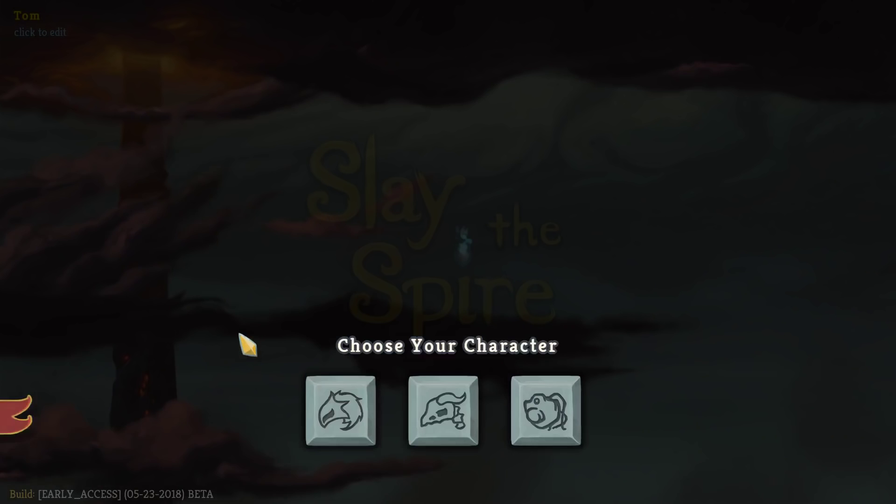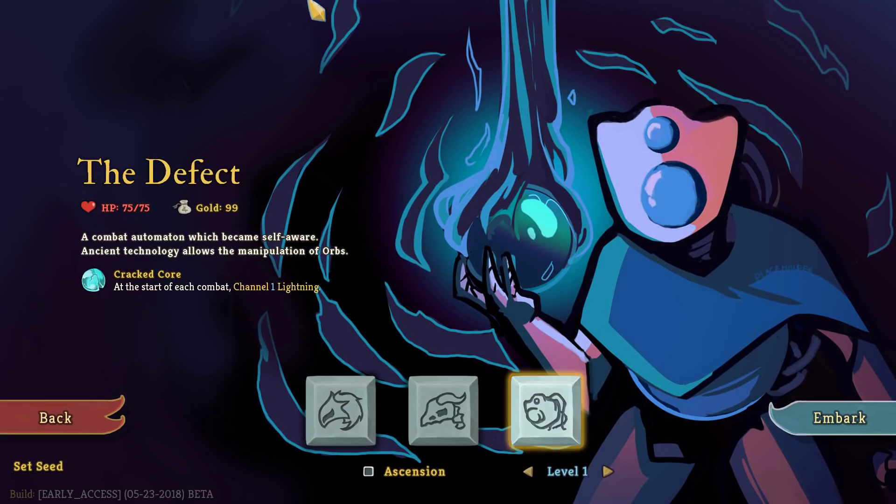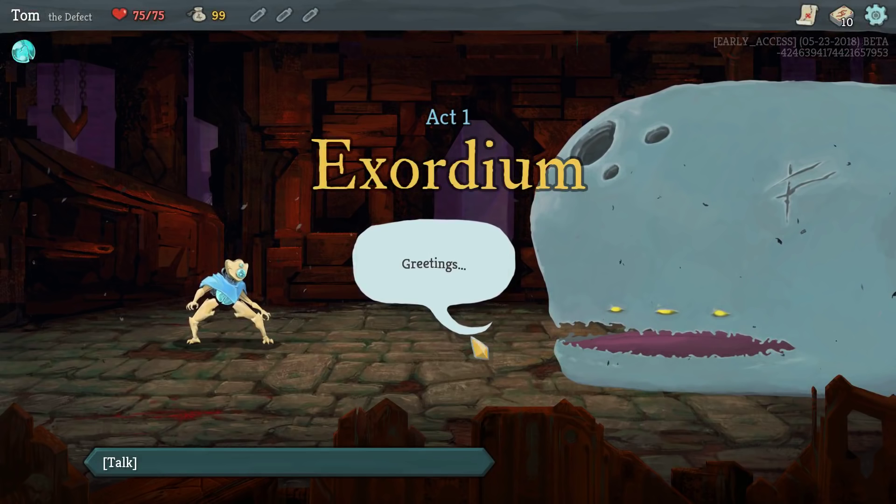Last time I mentioned I wasn't going to play as this new interesting character. This time I am — it's the Defect, and it's a robot wizard. So already starts off on the right foot. The reason I didn't play them the first time was that I wanted to introduce the game a bit before getting into this class, which is just one step more complicated than the others.